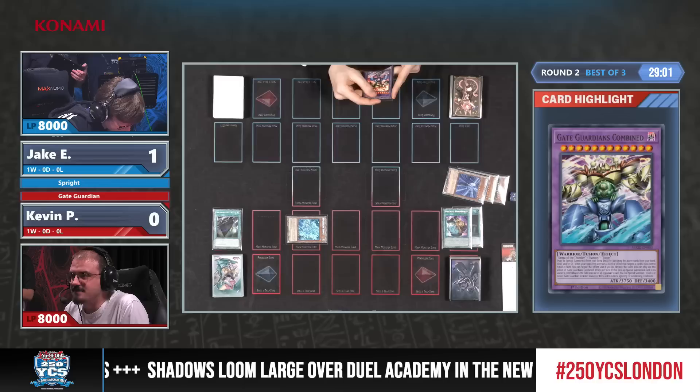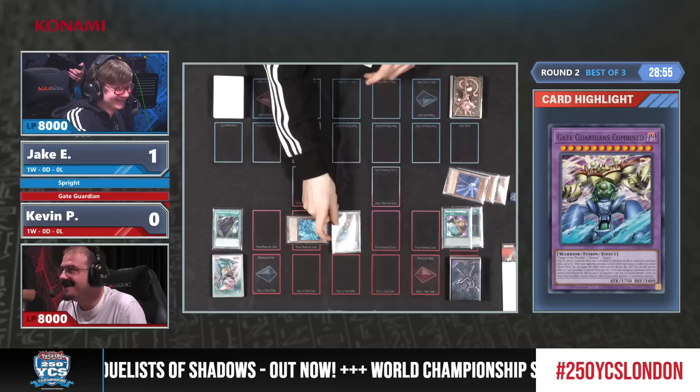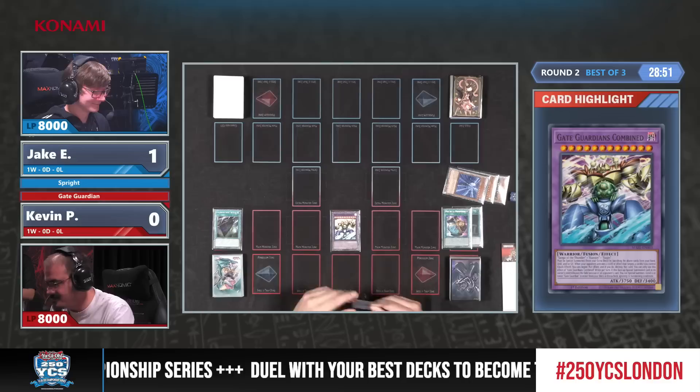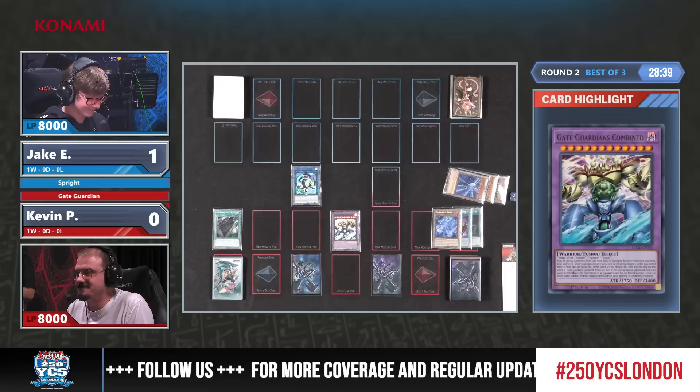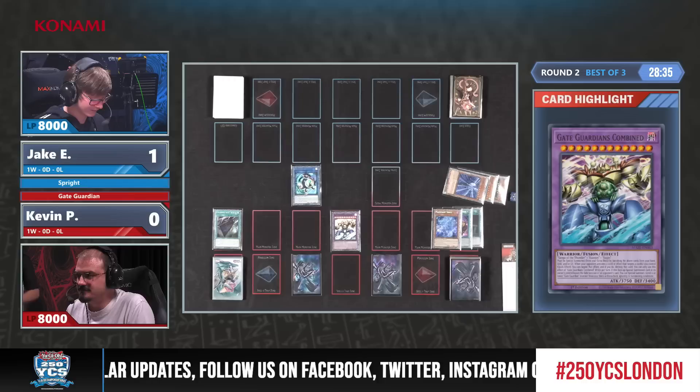Kevin is saying: I am the Gate Guardian player in this tournament! Take a good read of this card. In particular, it says three times per turn you can negate a card which targets one of your cards on the field. Effect Veiler is not that great anymore against it — and that's only for negates, but we didn't even summon five times. You can just play right through it.